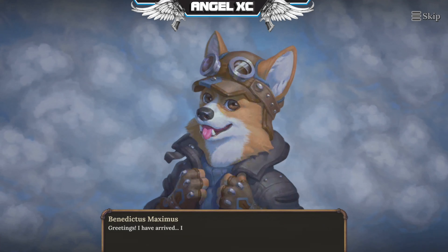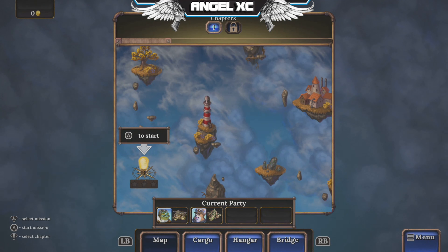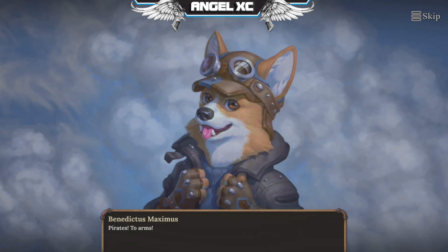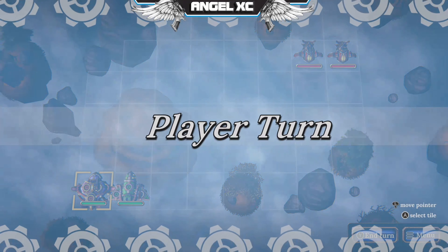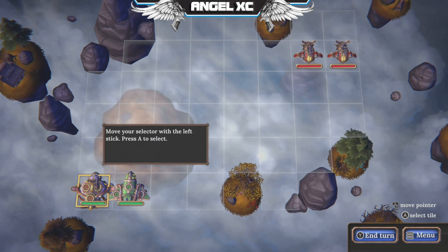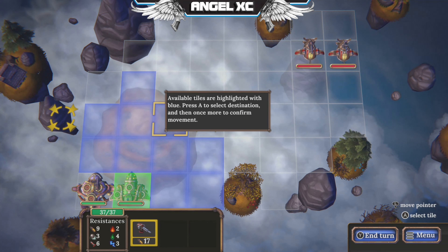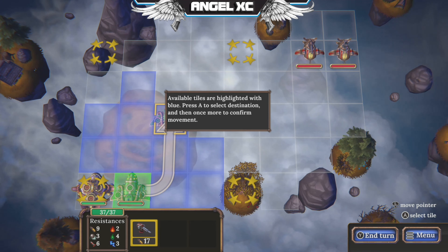I've heard good things about this but I'm not too sure exactly what the game is even like. Let's start. Okay, mission difficulty, rewards. Let's just begin and get straight into it. Player turn. Move your selector with the left stick, press A to select. Available tiles are highlighted with blue. Press A to select destination and once more to confirm movement.